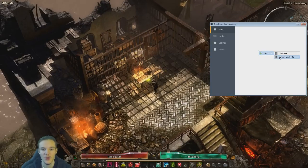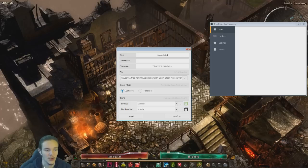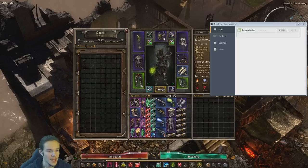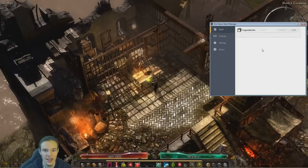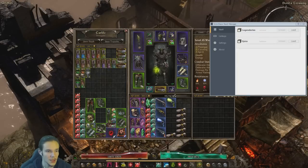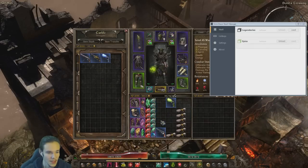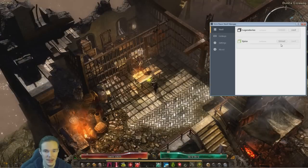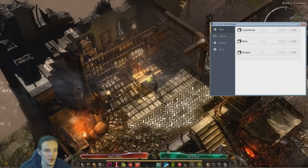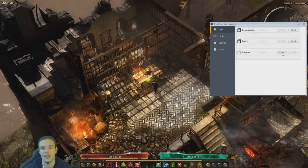Go into the program and I'm going to add an empty stash file, call it Legendaries, set it to softcore, then confirm. Then I'm going to load it — you can see the pop-up there — and drop my legendaries in here, then unload. Create a new one called Epics, softcore, load it, then drop my epics in, unload. And make a final one called Recipes on softcore, load it, and then drop my recipes in there.